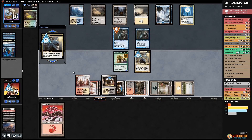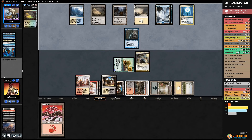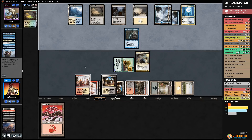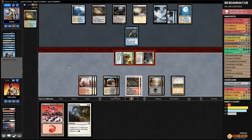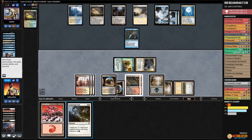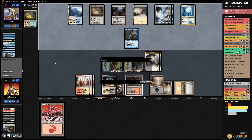We attack with Woodfall Primus, opponent takes it down to 11. Opponent opts, looking for a miracle Terminus but doesn't find one. We play Lingering Souls, pass the turn. Opponent can't find a sweeper and scoops. Red-Black Reanimator takes down Control! That last hand was literally as slow as it gets — it doesn't get any worse — and we still managed to win. Our opponent did mulligan and had Rest in Peace and Ancestral Vision, but we'll take it.